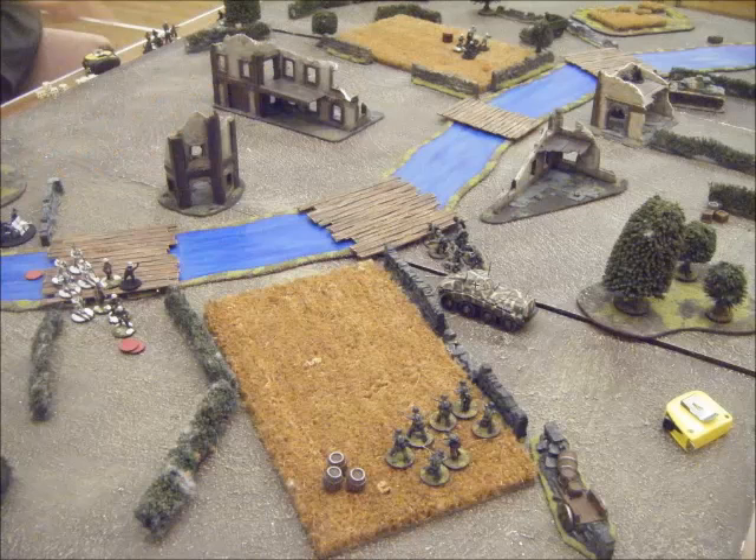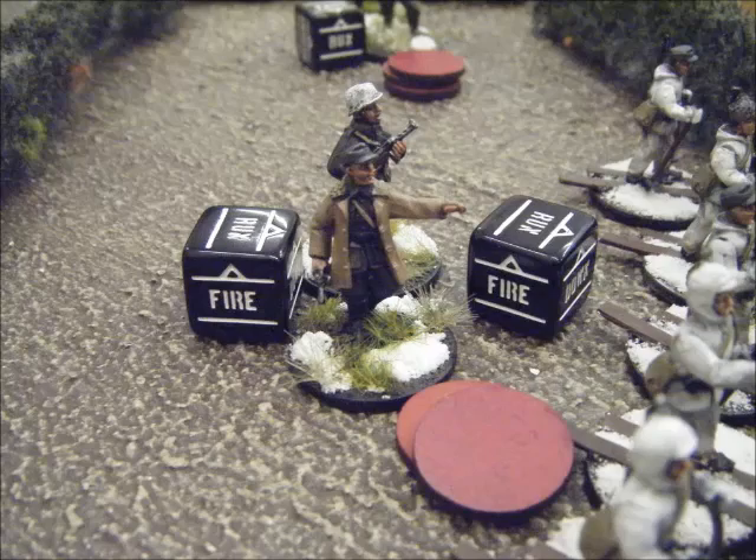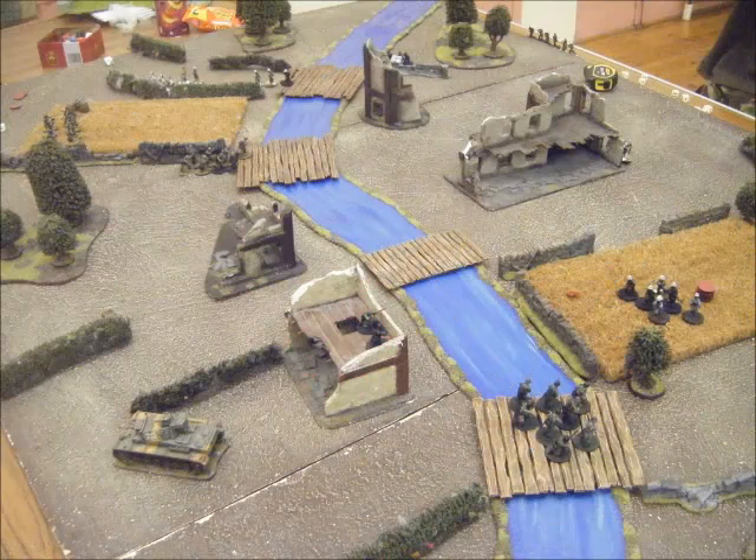The board looks similar to this. My centre infantry squad is moving over to the left to help support. My other guys are digging in. I'm trying to send the half-track up on the far side — he's got a machine gun there which is pulling fire into my sniper, and he's got a sniper in the building on the left-hand side. I'm hoping to get round the building to hit the sniper. I'm also trying to get my Panzer back to the left flank to help support there, as the right-hand side seems to be covered.